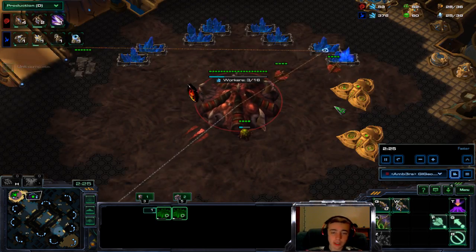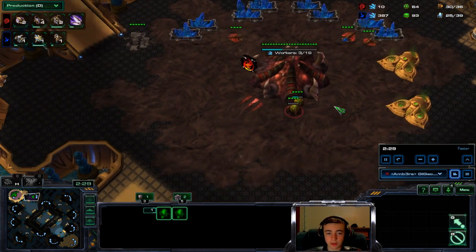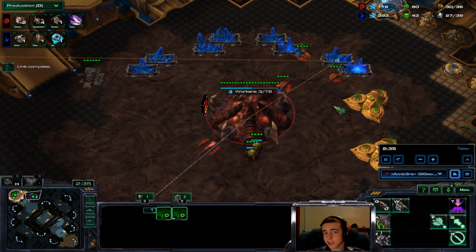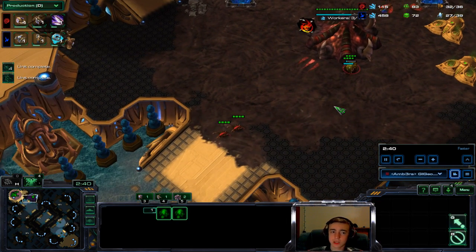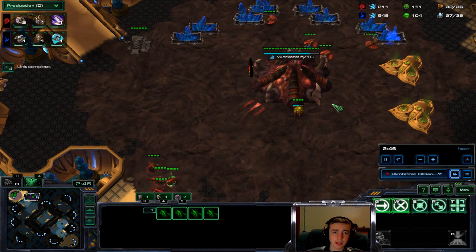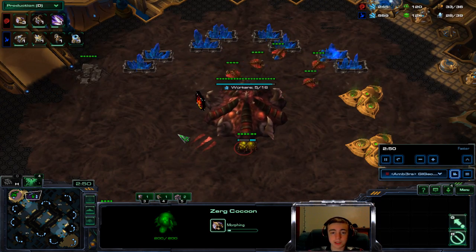In this video, I don't play perfect — I believe I floated a good amount of resources quite often. But it was still a really interesting game, so I figured I'd show you guys what was up. As you can see, I'm just making my standard zerglings. He's making an adept and his mothership core. I have queens coming out from both of my buildings, just droning up. I did go ahead and take zergling speed, obviously.